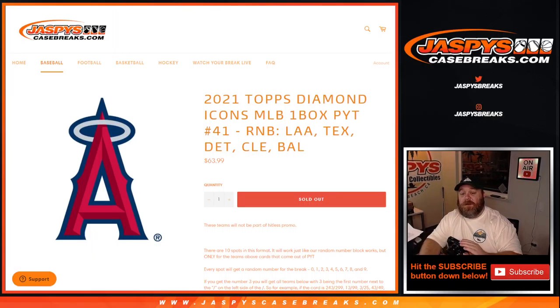Hi everyone, Sean with JaspysCaseBreaks.com here doing a random number block randomizer for the Angels, Texas Rangers, Detroit Tigers, Cleveland Indians, and Baltimore Orioles in the 2021 Topps Diamond Icons MLB one box.